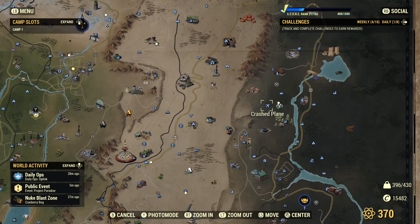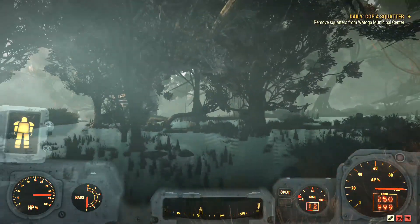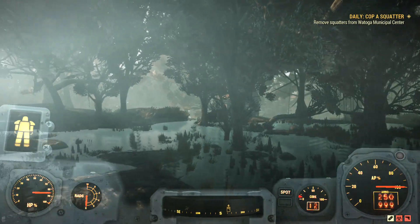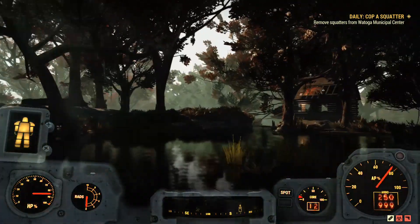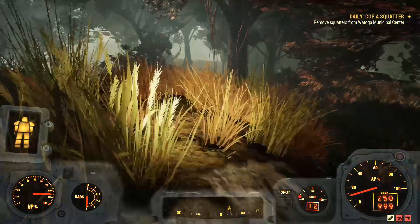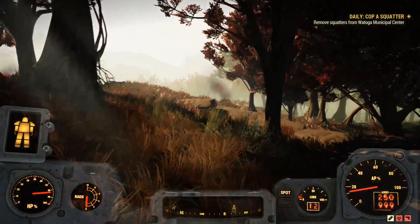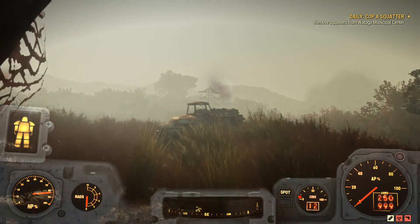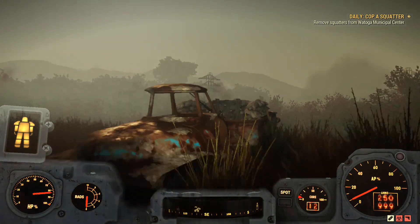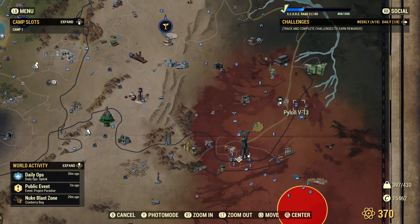Next, fast travel to the Crashed Plane in the Mire region. When you fast travel, the game will spawn you somewhere around there. Look almost south and just follow the path until you find a truck. Here is the third 50 cal machine gun that you want to grab.